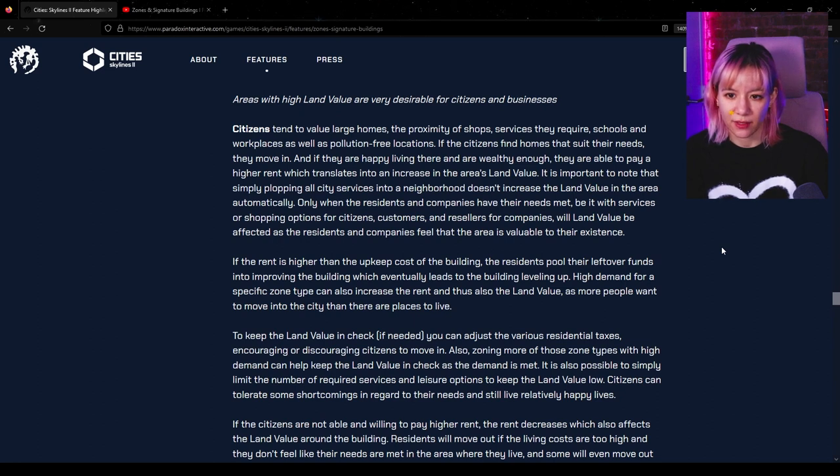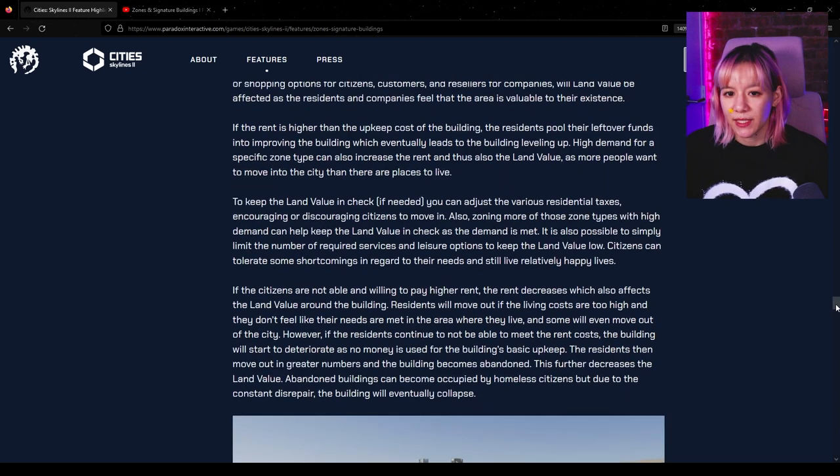It does seem like while we can zone districts, we'll have to pay attention to what spawns within them to ensure enough diversity in businesses to hit those needs and increase land value. If rent is higher than the upkeep cost, residents put their leftover funds into improving the building, which eventually leads to the building leveling up. High demand for a specific zone type can also increase rent and thus land value. To keep land value in check, you can adjust residential taxes or zone more of those types with high demand.